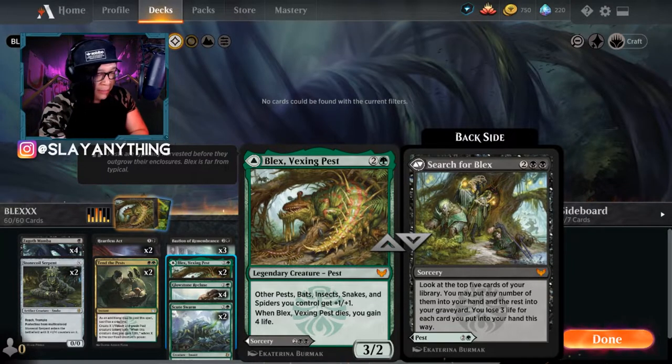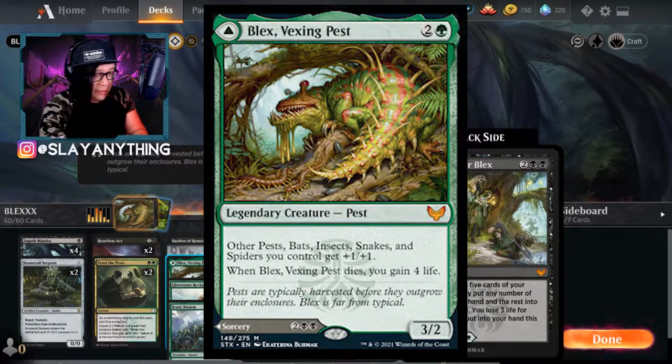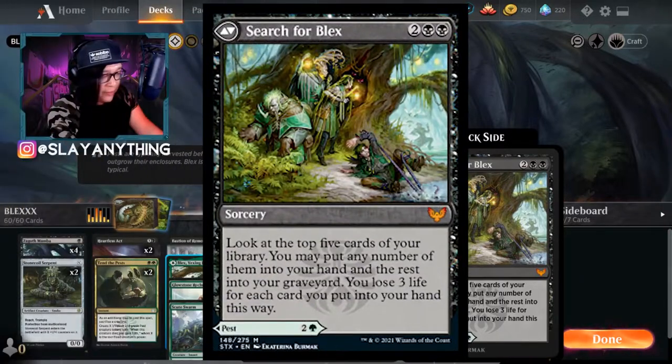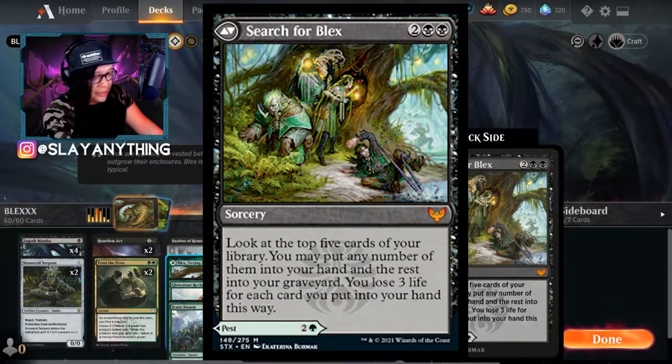The namesake card of the deck is Blex, Vexing Pest - a new Strixhaven creature. For two colorless and a green it says other pests, bats, insects, snakes, and spiders you control get plus one plus one, and when Blex dies you gain four life. The backside is Search for Blex - two colorless and two black, a sorcery where you look at the top five cards of your library, put any number into your hand, and the rest into your graveyard. You lose three life for each card put into your hand. This is great when we need to find a mutate creature or some removal.